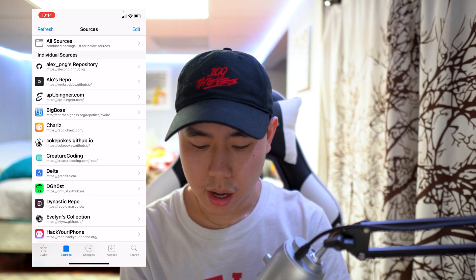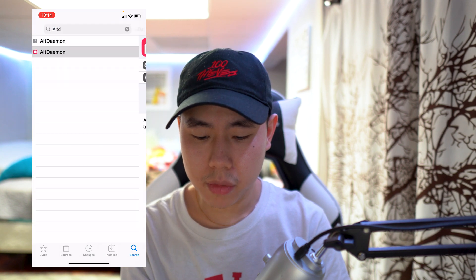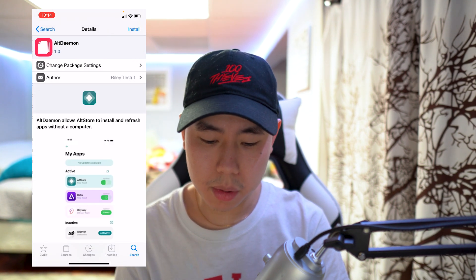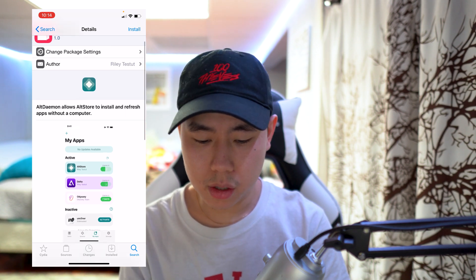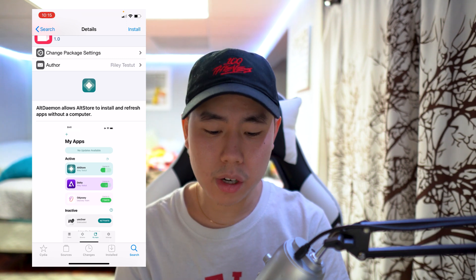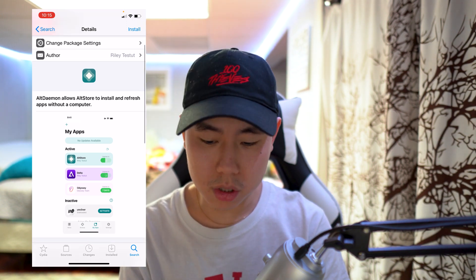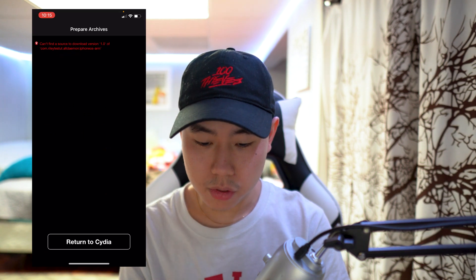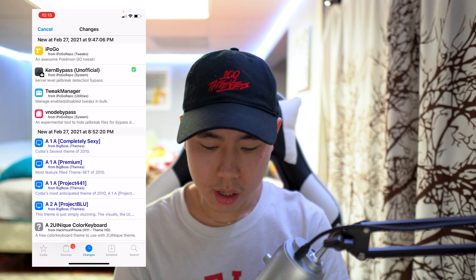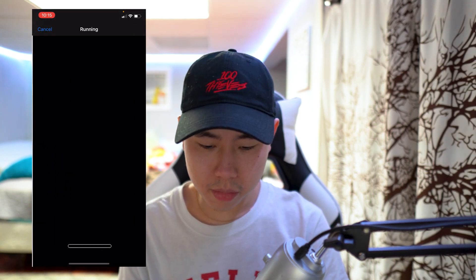Once you guys have added that repo, head to the search bar and search for something called AltDaemon. You can see in the description it says 'AltDaemon allows AltStore to install and refresh apps without a computer,' which is super useful. I'll install it right here — it had an issue at first so I did a quick refresh in Changes, then confirmed the install.